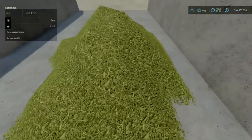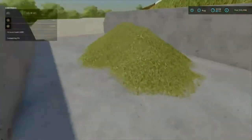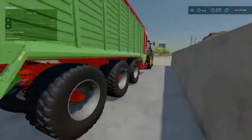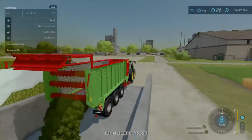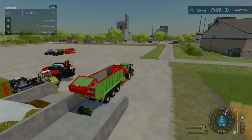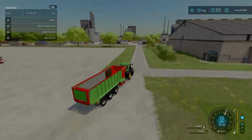You can see the difference in texture - grass is a darker green but the lighter green one is the chaff. That is one way to make chaff.